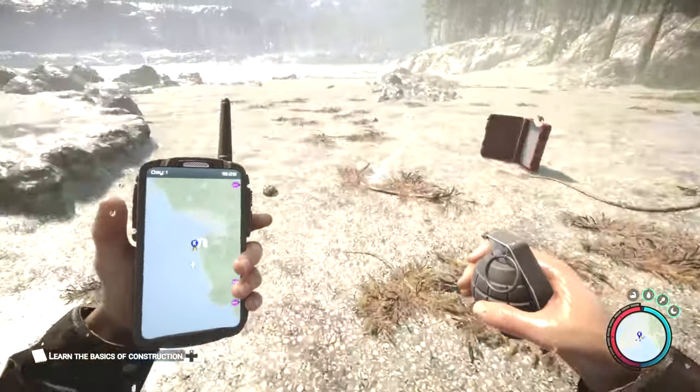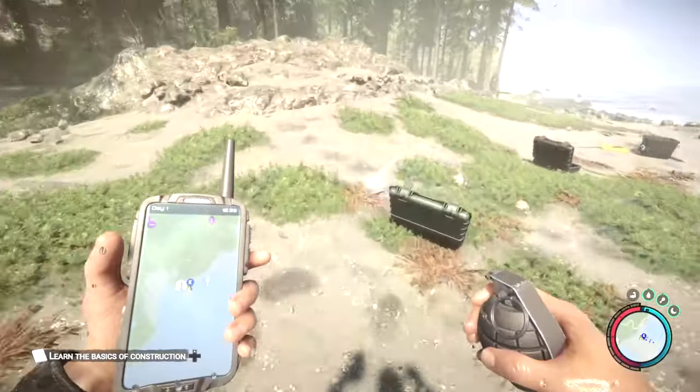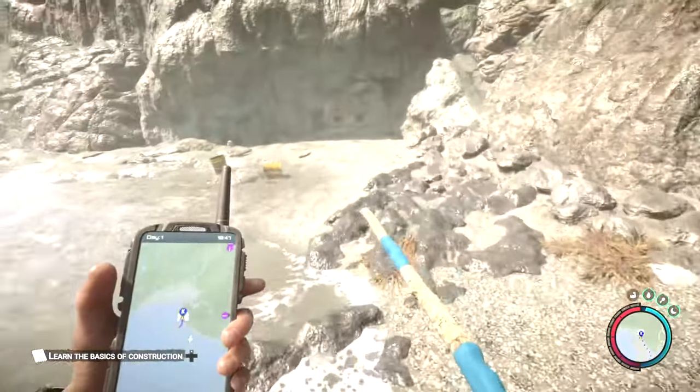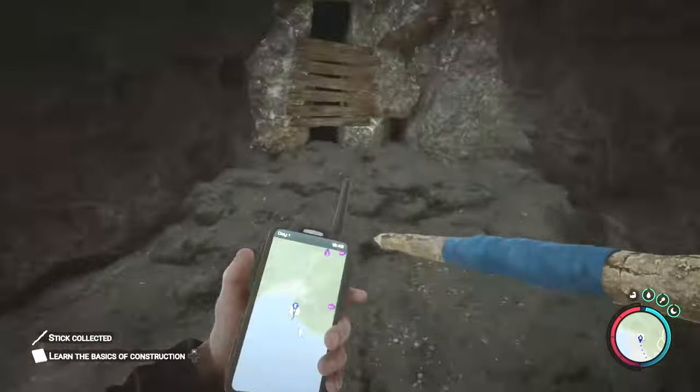So first off, you need to head over to the cave that's on the coastline. It's just kind of east of the northern purple marker, or if you've spawned on this beach, it's literally just on the beach. This is one of the early crash sites that you can get.